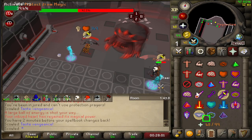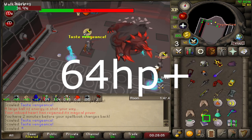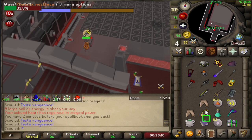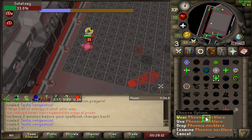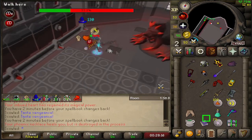This method is executed differently depending on what hit points you start on. For 64 hit points or above, you want to red axe across on tick 3, then click the phoenix necklace and spellbook swap on tick 4, and you will make it across safely.